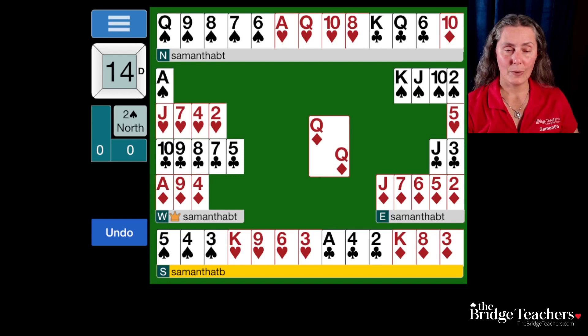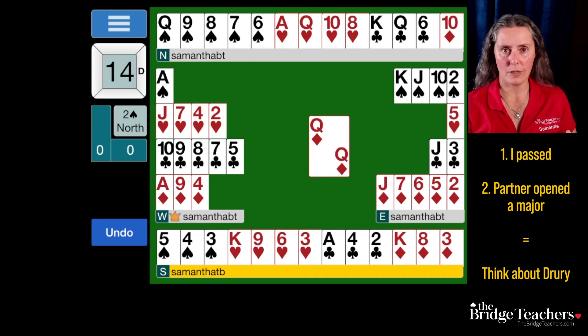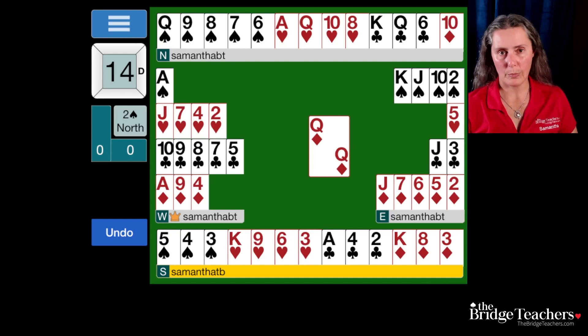Drury is a great, great convention. This is a great hand for it, and this is a hand that came up in real life — I didn't touch this hand at all. This is exactly how it hit the table. It's a beautiful representation of a really good convention. When you play Drury, in order to remember it, you just want to be triggered by the context: I passed and partner opened a major — boom, I need to be thinking about Drury. Every time that happens, every time you pass and partner opens a major, this is your moment to bid Drury. Look at your hand, and if it's appropriate bid Drury, and if it's not appropriate, obviously don't. But watch out for that context — it's the biggest downside to Drury that people tend to forget about it. But it is a really great convention. Thank you.